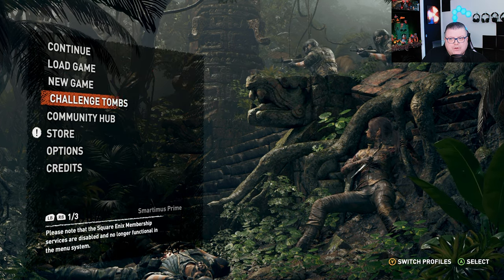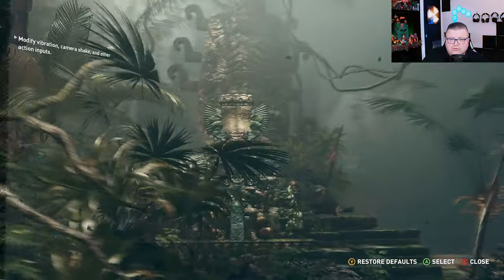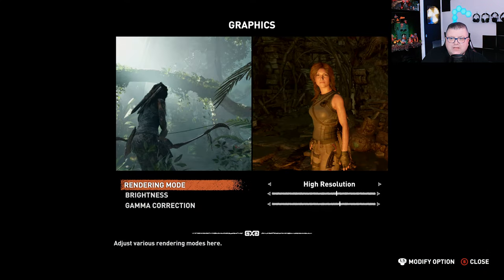What's a little bit strange about this title is it has two graphical modes — and HDR of course — but two graphical modes: a high resolution mode and a high frame rate mode. High resolution gives you 4K, high frame rate gives you around 1440p. But those are the graphical settings for the One X.